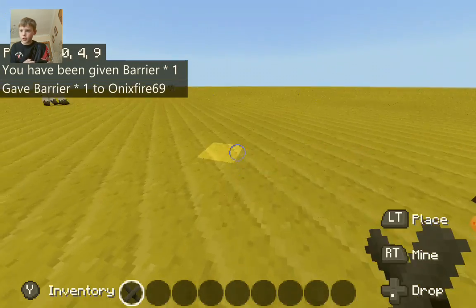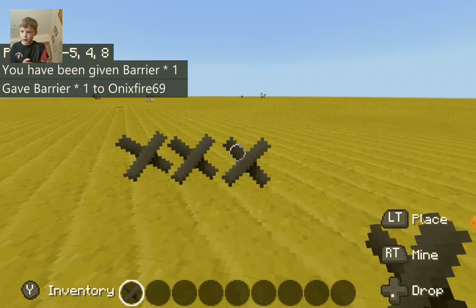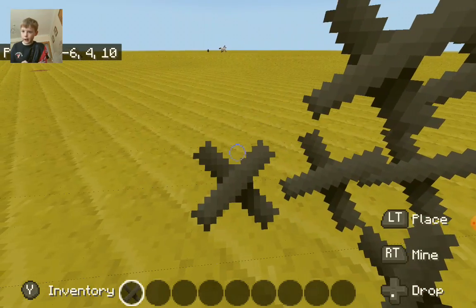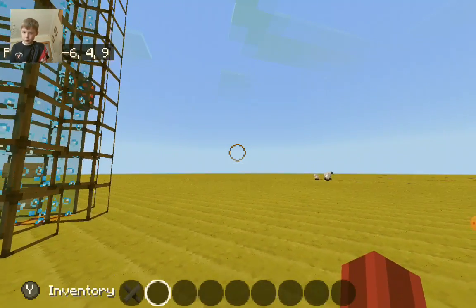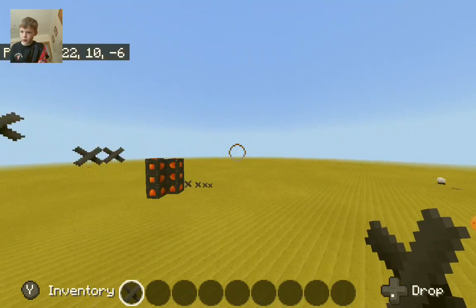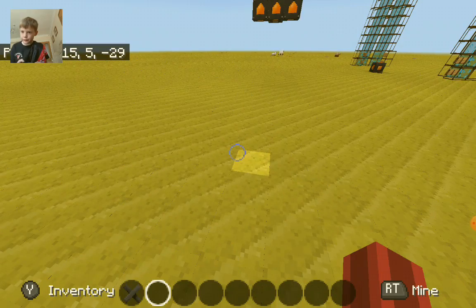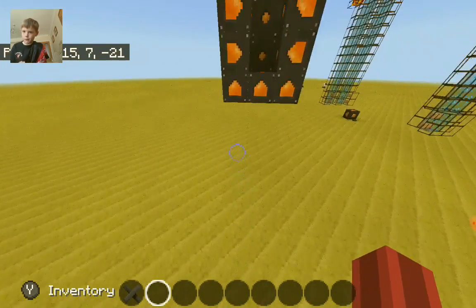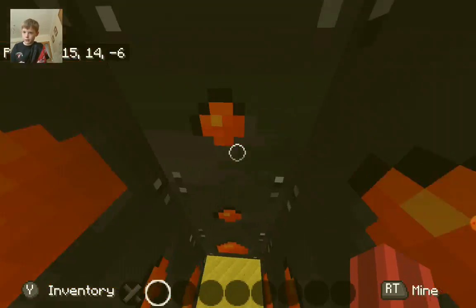The cool thing about barriers is if you place them down and then you get them out of your hand, they disappear, but they can still be used as barriers. Like, I made some invisible parkour over here. It's quite easy, you just have to line it up and just stand on here.